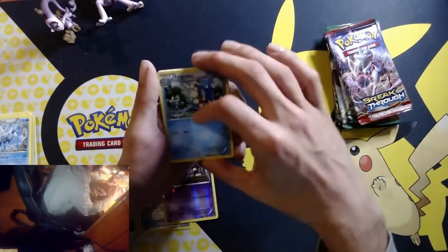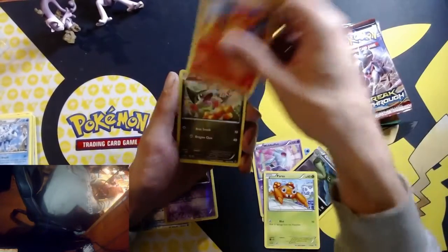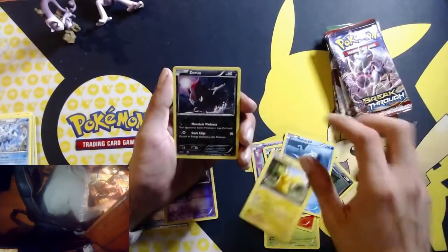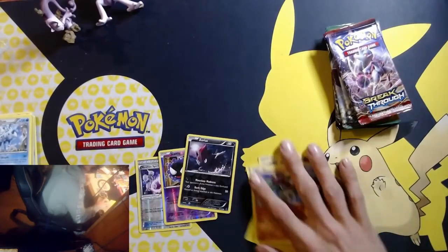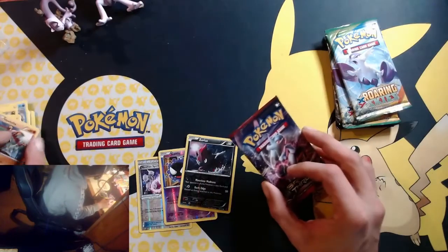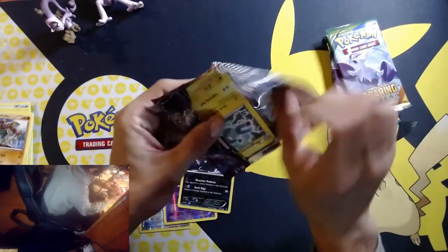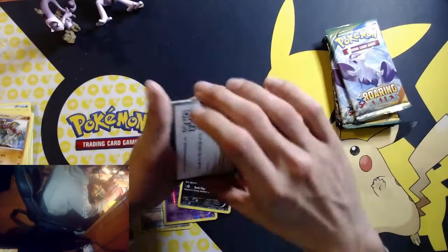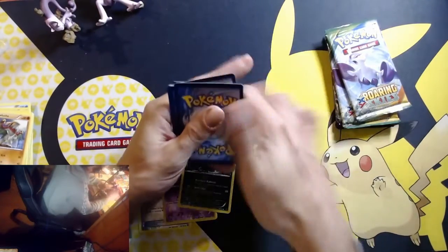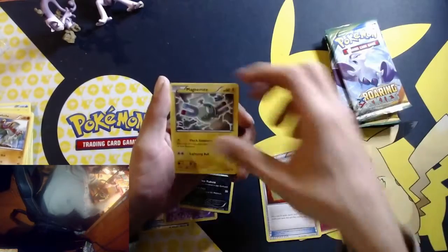Alright let's see, come on, got to be an EX in here someplace. Paras, Axew, Pikachu, Zorua — nothing. The Zorua card is pretty cool looking though. Alright, last Breakthrough we've got going here.